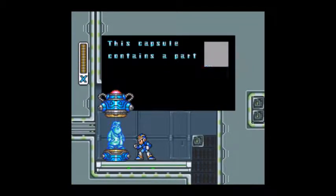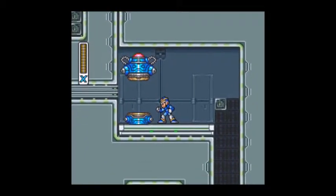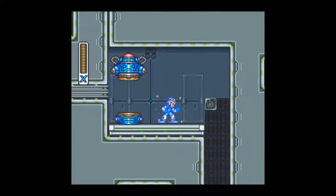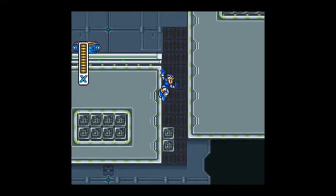And here we are. This capsule contains a part which will increase the capabilities of your X-Buster. You can use it to fire all types of weapons. So that's right, now we have our X-Buster better upgraded. And you can also do charge shots of regular weapons, which you could not do before. Now we have a nice purple shot.